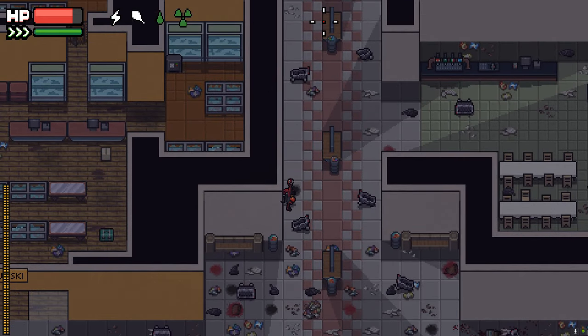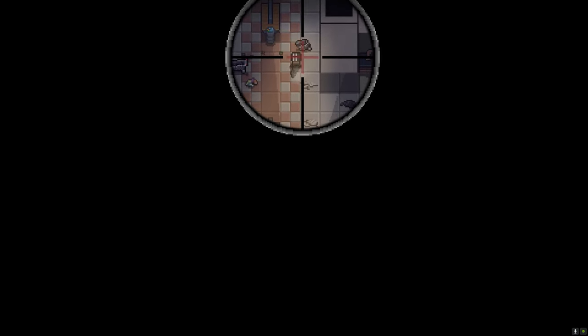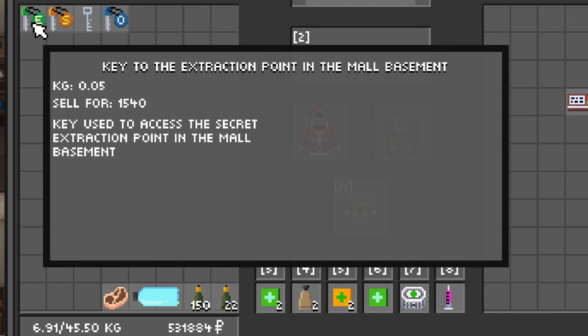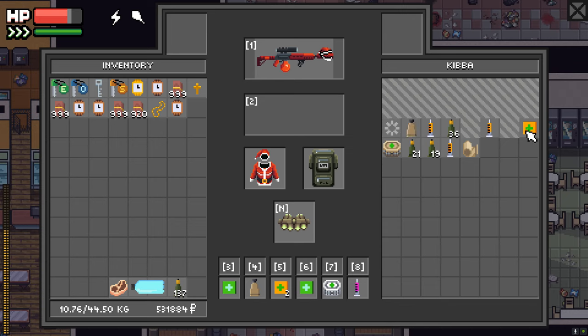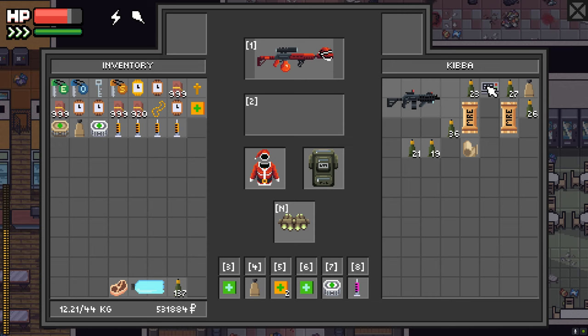Now before you go up, this is the part where we fight a boss named Kibba. He's very tanky, so if you don't have the right ammo he'll probably end up killing you. We're killing him because he has the extraction key, which makes this a very fast loot run, and he also has the key to the gun store which has a ton of lootables. That key is one-use only, so every time you do this run you have to kill the boss. He also has a ton of money-making items on him.